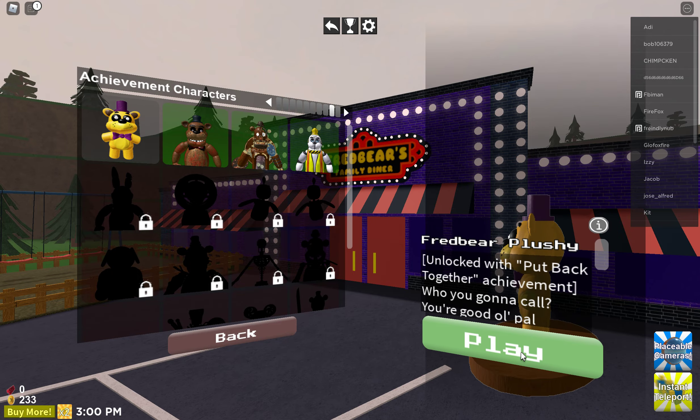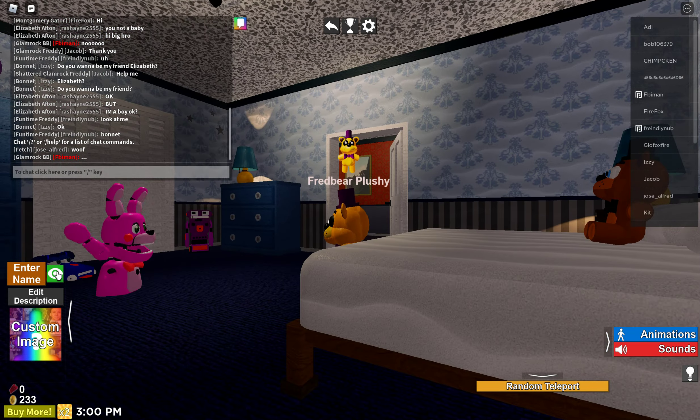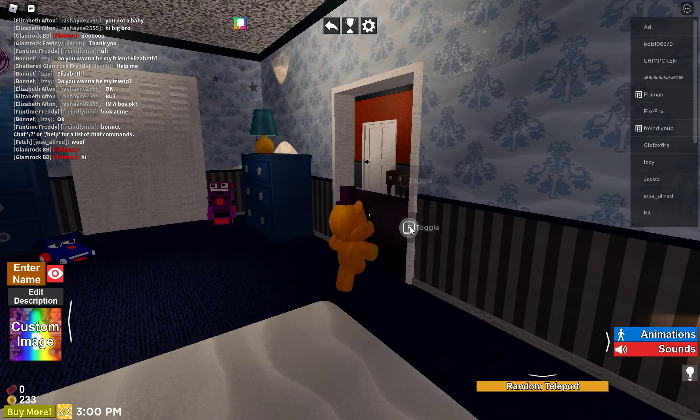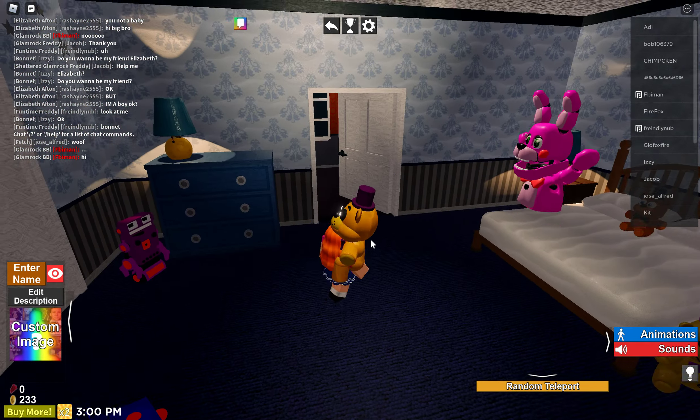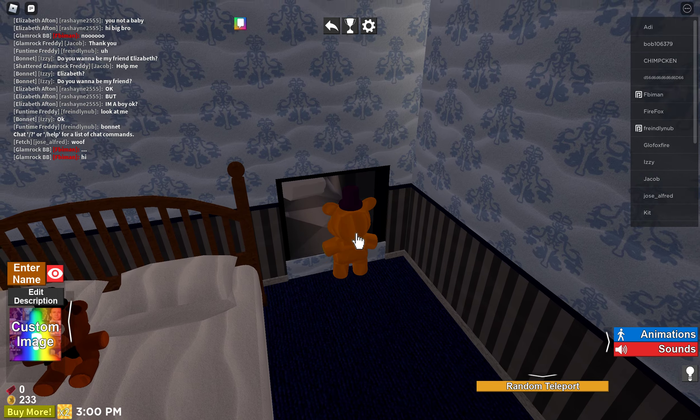You're going to want to go to Fredbear's Family Diner in FNAF 4. Once you load in, choose any character. If you spawn here accidentally, just go right here.